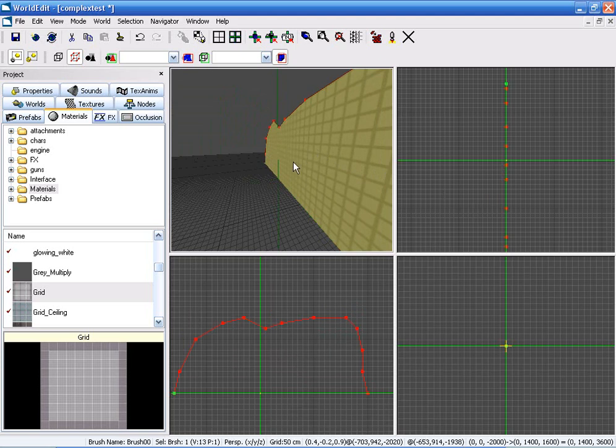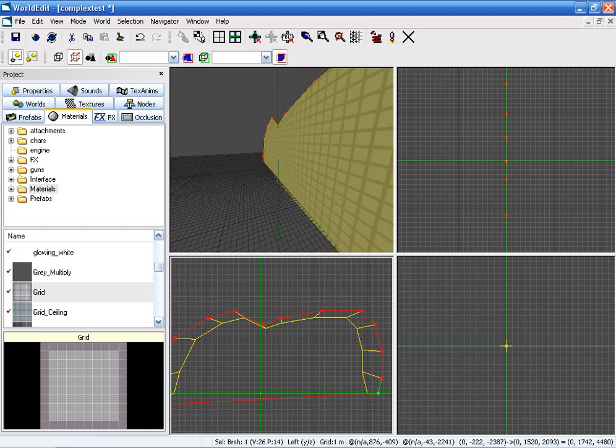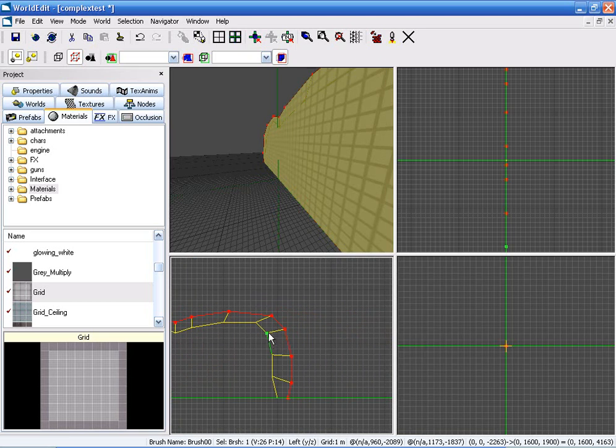What I'm going to do is select this face and use Shift-W to drag out an outline to this shape. I'm going to move these bottom pieces and rearrange them. Try to keep everything on the grid - it helps. Always keep things on the grid.